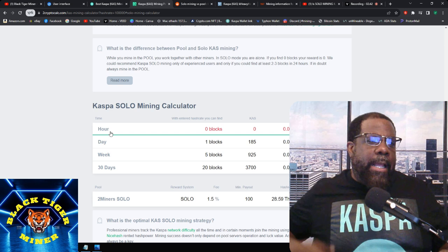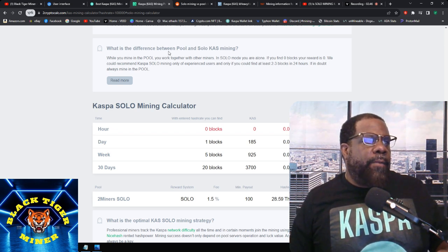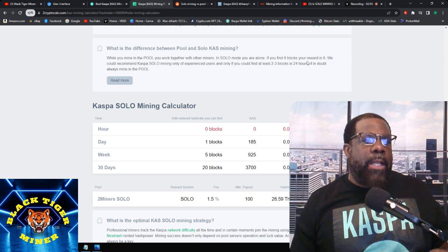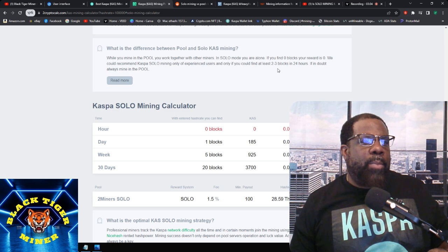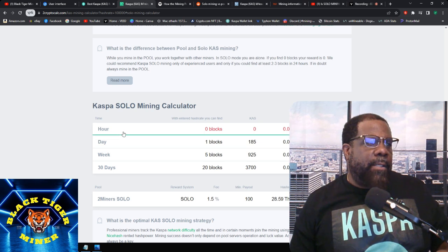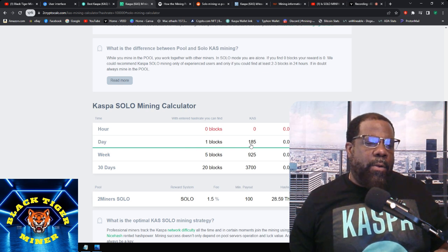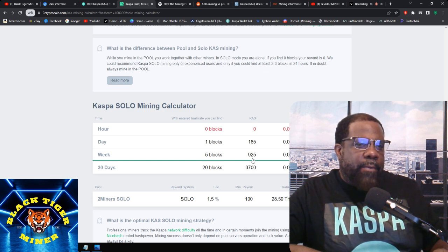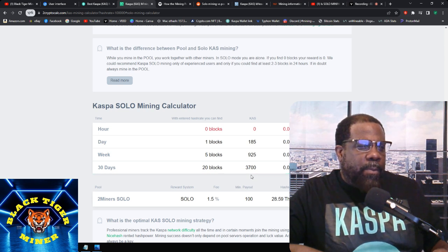For solo mining, let me see the difference between pool mining and solo mining. While you mine in a pool, you work together with other miners. In solo mining mode, you work alone — if you find zero blocks, your reward is zero. They recommend solo mining only if you're experienced or can find at least two to three blocks in 24 hours; if in doubt, always mine pool. It says: per hour, zero blocks; per day, one block at $185 — though those numbers are old, it went down to $175. For the week, five blocks, which is $925 KASPA, roughly $38.40. For 30 days, 20 blocks, about $3,700 KASPA and about $153.